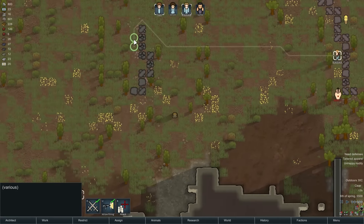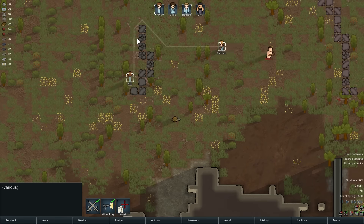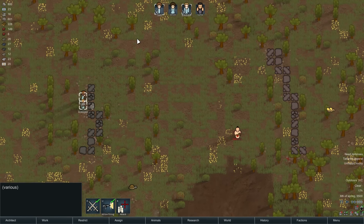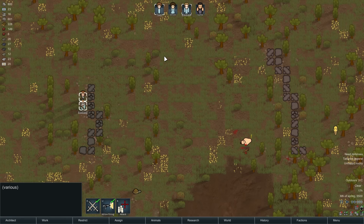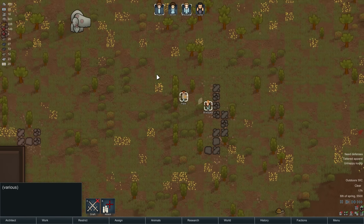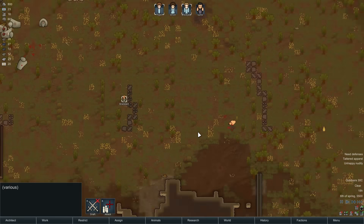Oh, that was another one. Move back, move back. Let's get back to here. And please, Fae, do not shoot Blackjack. There we go. So the pirate's being shot and is nigh unconscious. And you are hunting the Muffalo, shooting very close to Fae. Don't know if I appreciate that.